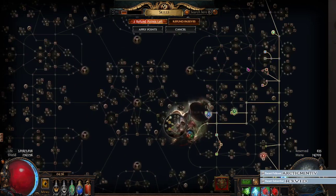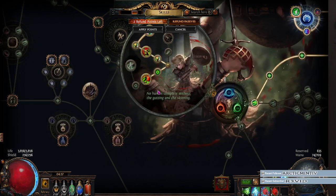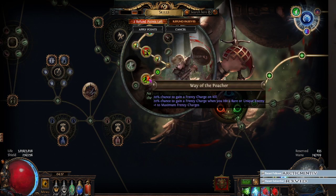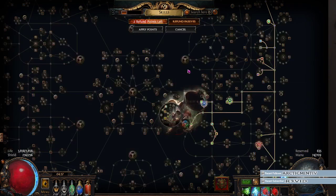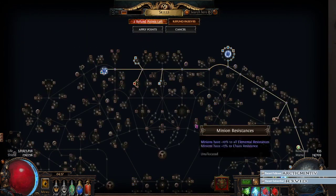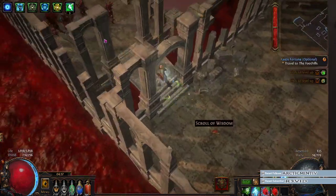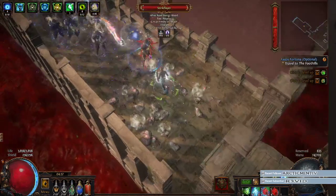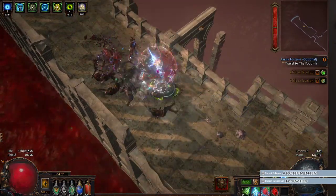And with power charge stacking and frenzy charge stacking when I pick them up... we haven't even got Uberlab yet. That's how crazy this is. I wanted to show this off. It's fun, it's slow at the moment because I've got no actual good gear, but it's fun nevertheless.